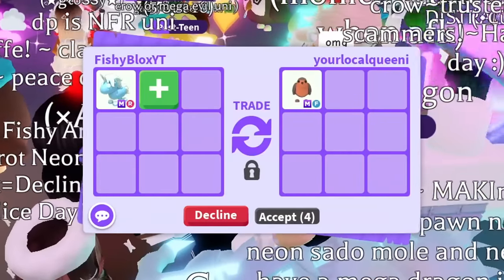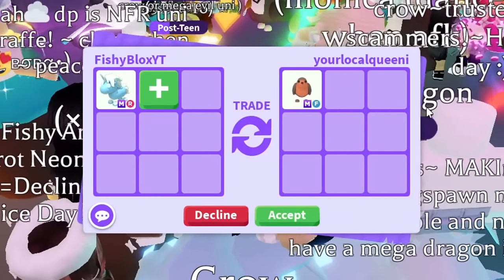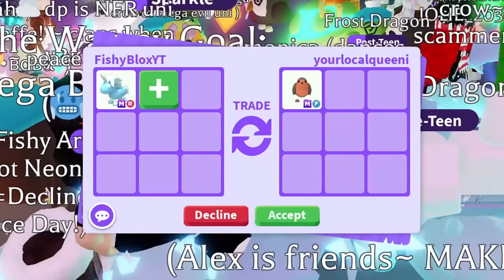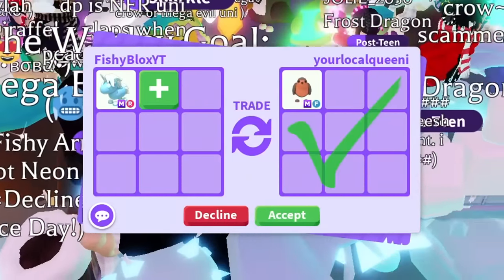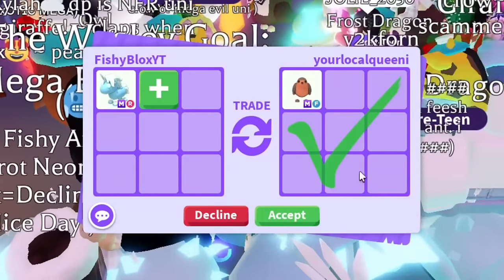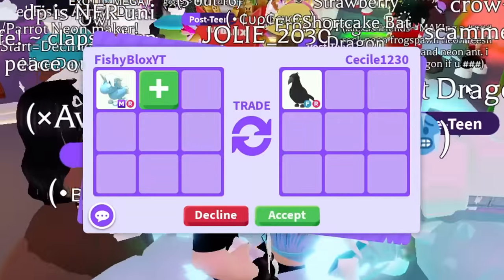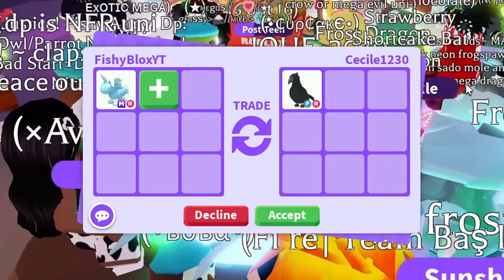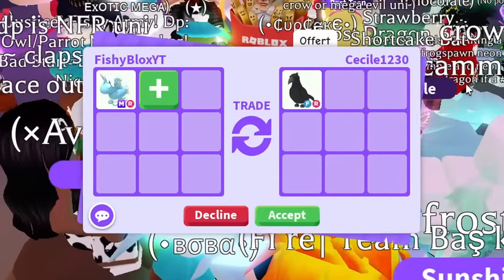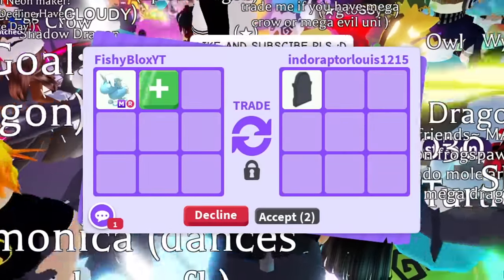Next came a mega fly ride robin — it's a pretty cool pet but I already have two mega robins, and I don't think it matches in trade value, so I had to pass. After that someone offered a fly ride crow plus an owl with adds. I've already been offered an owl with more value behind it, so I can't take the crow. Thank you for the offer though.